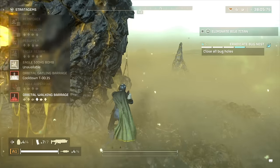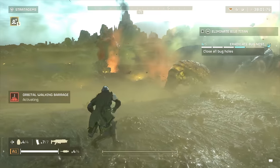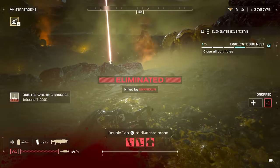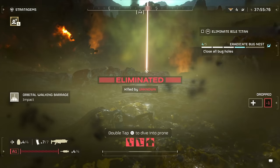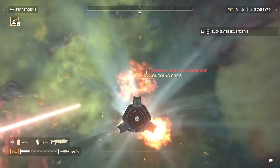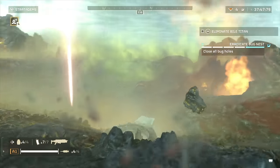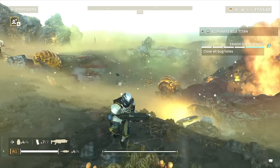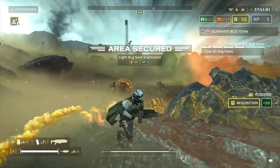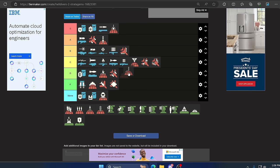Up next is the Walking Orbital Barrage. This can blow up a lot of enemies in an area and can also do damage to bigger things like Bile Titans, Chargers, and Hulks, and it does blow up structures. However it doesn't seem too reliable because of how far it walks — there have been many times I've thrown it out and it barely does anything to what's around me while it murders my fellow Helldivers who thought they were far enough away. It can be useful sometimes but it feels like RNG — D tier.